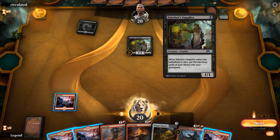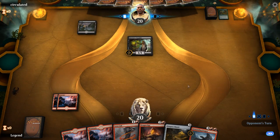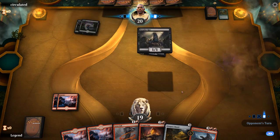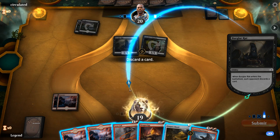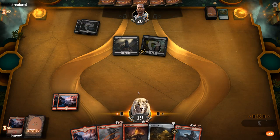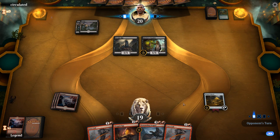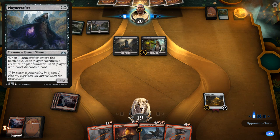Lava Coil is a decent answer to Stitcher's Supplier since it exiles, but we're not too worried about it yet — we play a land and pass. Next turn we'll play Dragon's Horde. The opponent plays a Burglar Rat forcing a discard. We'll discard a land since even if we don't draw another land we can still play Dragon Egg after Dragon's Horde. We note that if they have a Plaguecrafter, we'd gladly sacrifice a Dragon Egg.